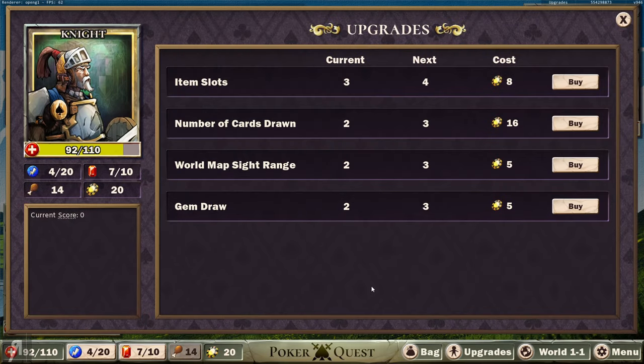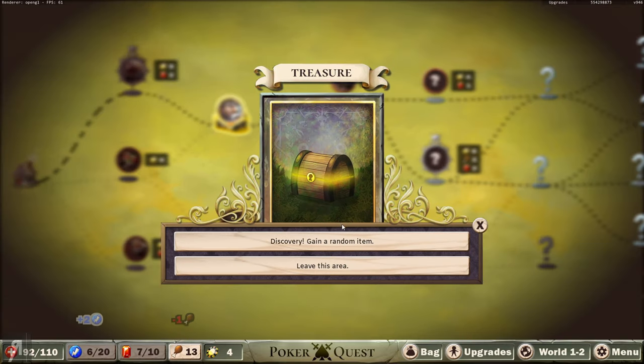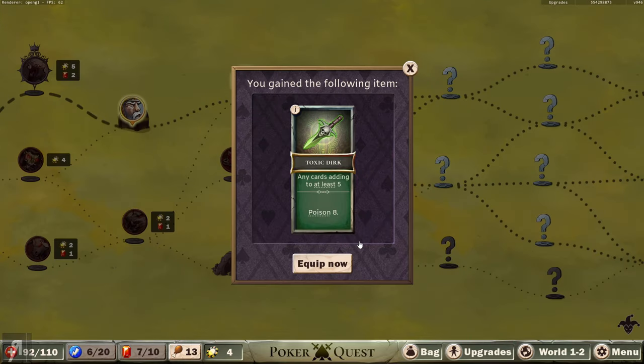Now we can buy an upgrade. I think the number of cards drawn would probably be a good idea, so let's get that upgraded. Now we're going to go through to the treasure chest. We gained the following item: any cards adding to at least 5 lets me poison the opponent. I actually fought an enemy in the tutorial which was like a big horse - he was a boss and needed to get a total of 40 to be able to attack, doing massive damage. But it was extremely difficult for him to get to 40. Anyway, I'm going to equip this.